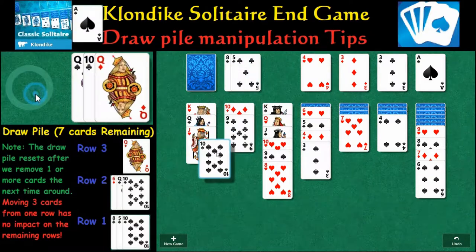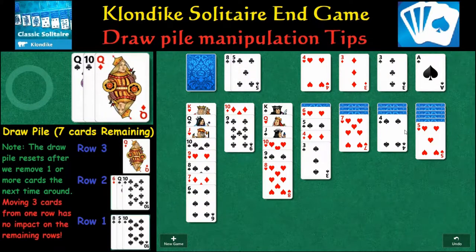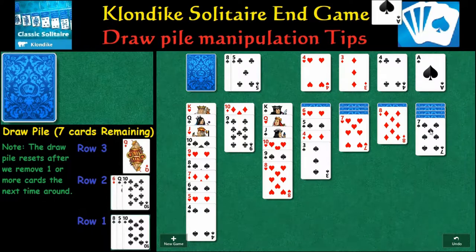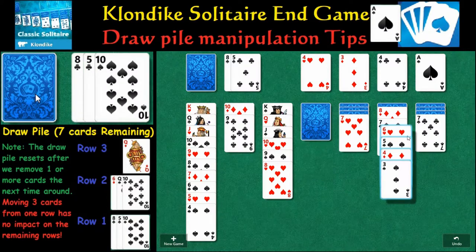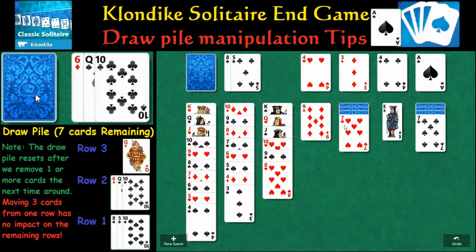So we're going to take the first move, which is pretty obvious and straightforward, and then we'll move the 9. It's going to open up a lot of potential moves here. So we can move the 7, we can move the 6, we can move this 8 right here. And there's a lot of moves.